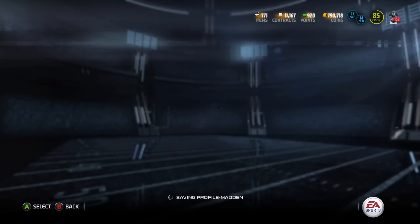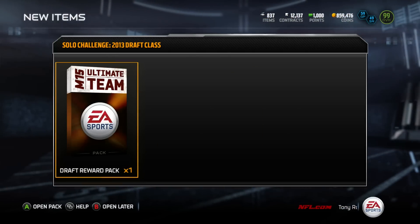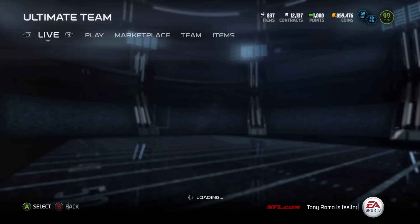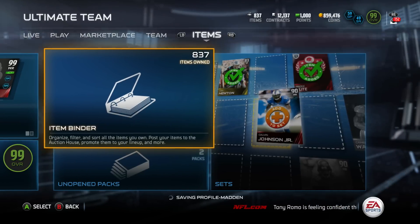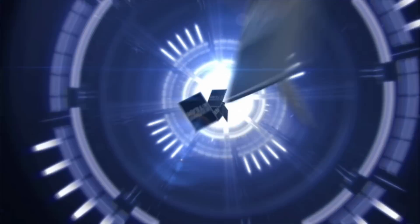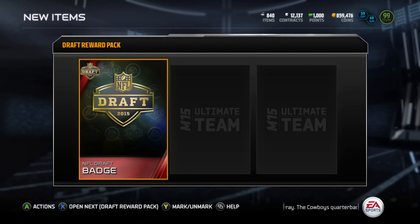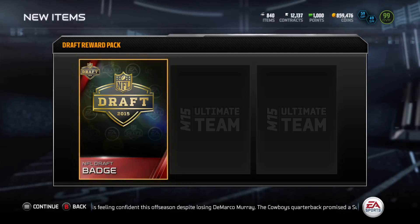Yo, what's going on guys? Toke here and I'm back again on the Madden 15 Ultimate Team. Just knocked out both of the draft class solos, so we're going to get two guaranteed draft items out of both these packs. I'm not really sure how the promo is going to work, but I'm going to try to explain exactly how I think it's going to work and whether I think it's a good or bad thing as we open through some packs.